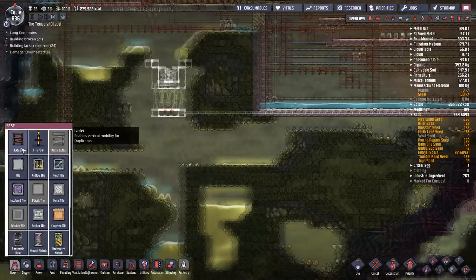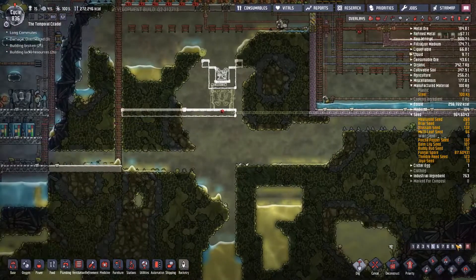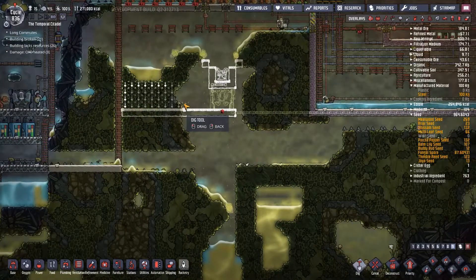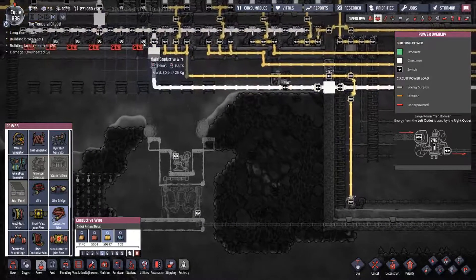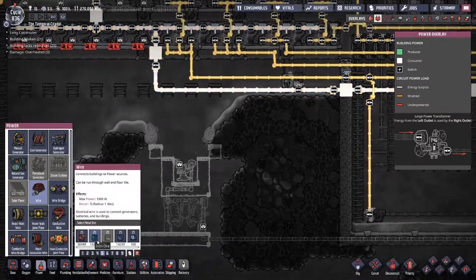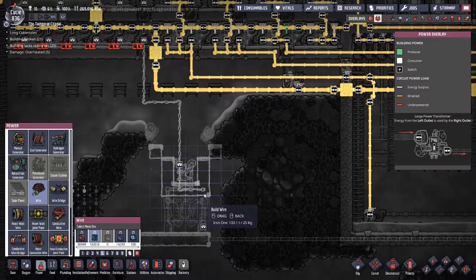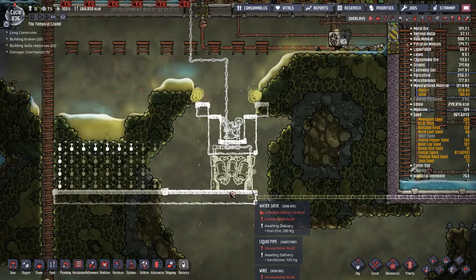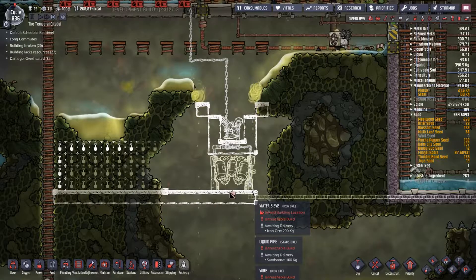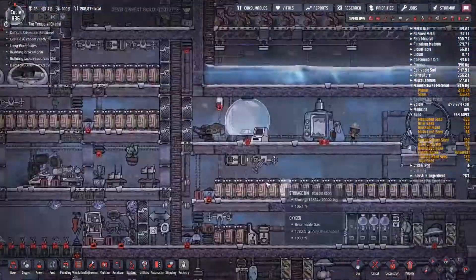Of course we need to make a way for them to get over here, so we'll do that. It will need its own power supply, which we can do because it's only two things really - and that's all we need. Let's go check on our space cadet, who is now asleep.